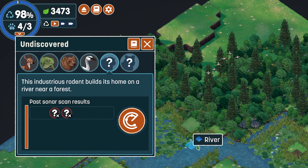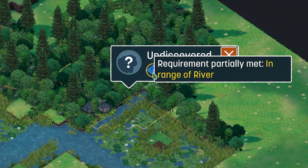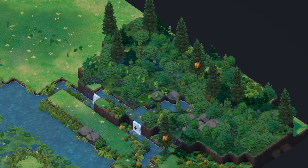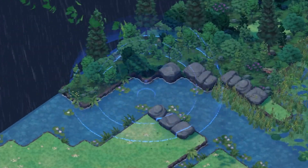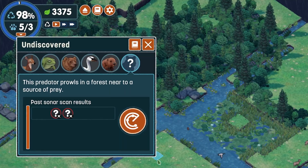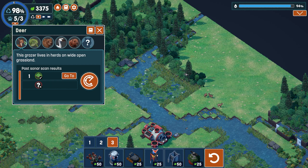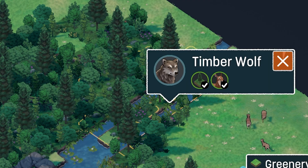Next we need a river near a forest for beavers. After trying around, we find the right spot and the beavers are swimming around during the rain. Last but not least, we need a predator that prowls in a forest near prey. We look for deer in the forest area, and then find what looks like a wolf on the picture - timber wolf. Six out of six animals discovered.